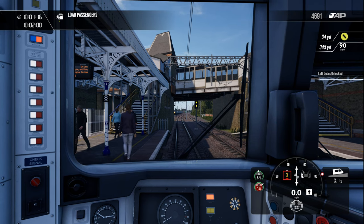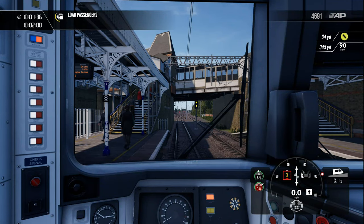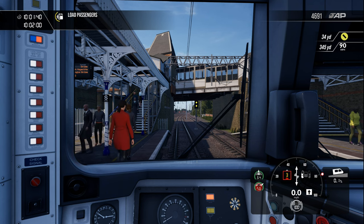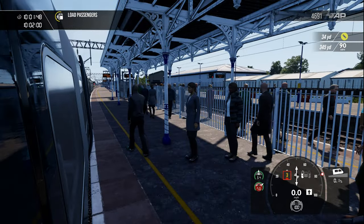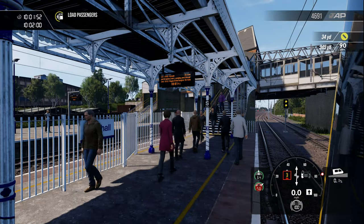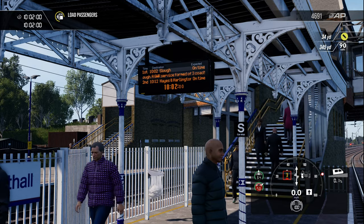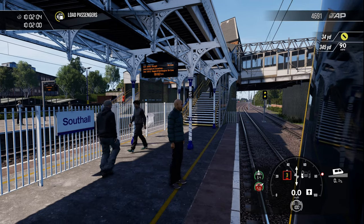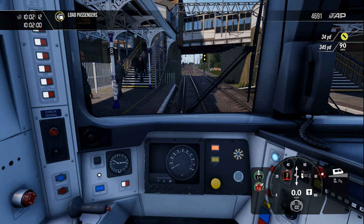Opening the doors to warn passengers. You can read the LCD here: first train is the 10:02 to Slough, which is us — we're on time, and the service is formed of three coaches, which it is. Following us is the 10:12 Hayes and Harlington train. So we have to leave here at 10:02 on the dot. It's funny how nobody's got any laptops, luggage or bags. The animations of the people isn't fantastic, but it's okay — they look pretty good. Let's get ready to close the doors by pressing Y.